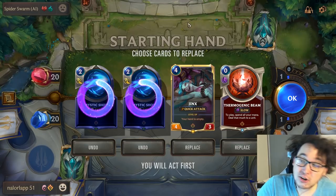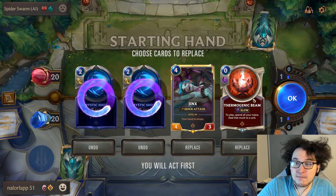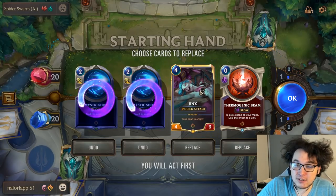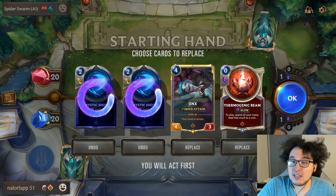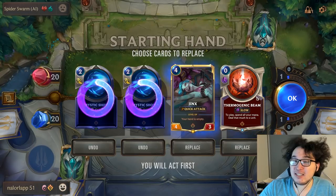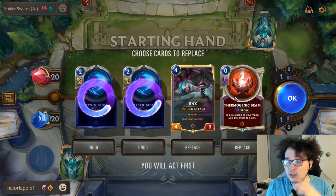The correct answer is to mulligan both Mystic Shots and keep Jinx and Thermogenic Beam. This is probably very counterintuitive, but the Spider deck is very reliant on Elise, so being able to set up Thermogenic Beam as a three-mana deal three is very powerful for stopping their early game. Jinx is the entire idea of this list, so even though she costs four mana we're keeping her. In a slightly different hand I'd be happy to keep one Mystic Shot, but because these are two powerful cards, they're starving us for early game drops.